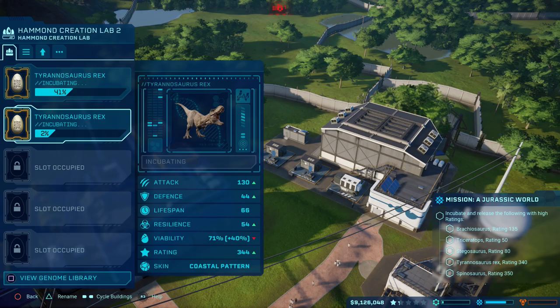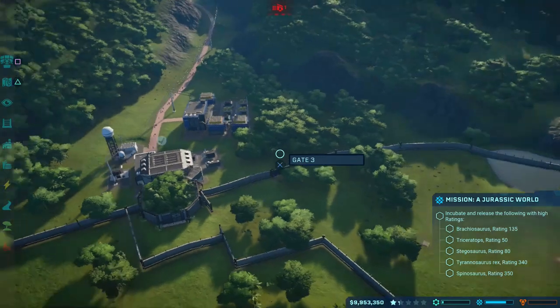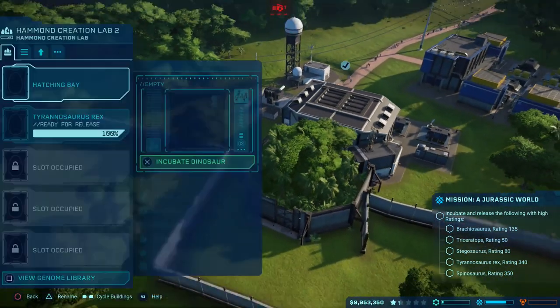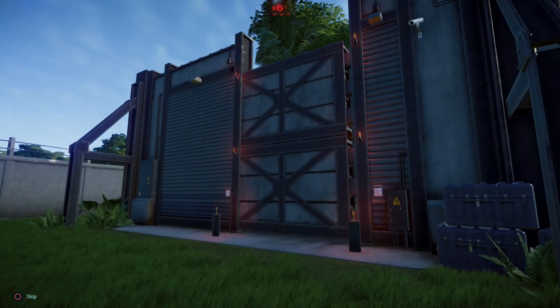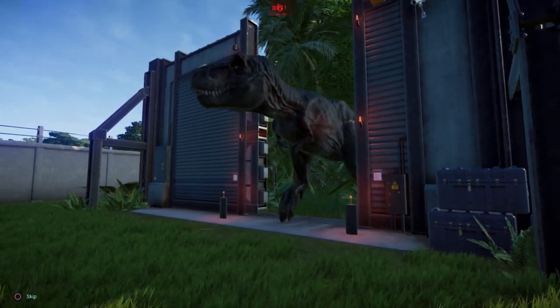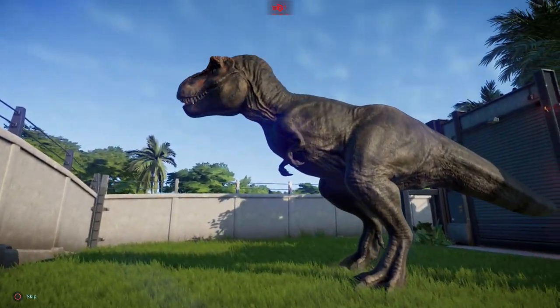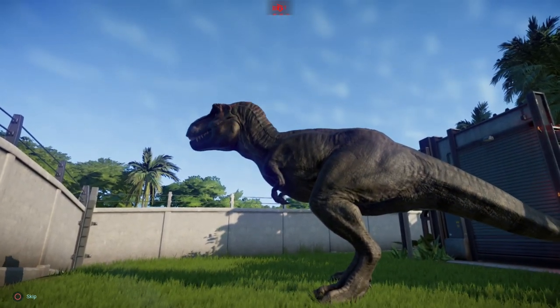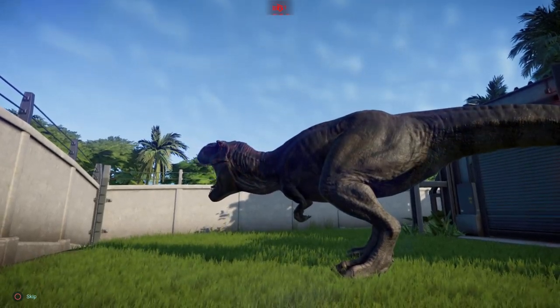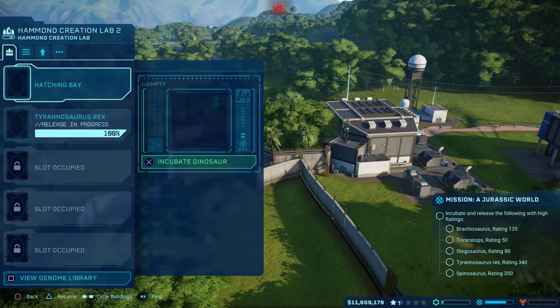We'll incubate this one and just wait before we do anything else. I've just got that first T-Rex being sold off now — what a cock-up that was, but at least we've got it sorted. The second T-Rex, which is the one we need for the mission, is just about ready to go. So let's go ahead and release it. What I've done is just made sure there's an opening in the fence so that it can head into the correct enclosure. That way we'll just get away with using one Hammond Incubation Lab for this mission. And that should tick that off the list.